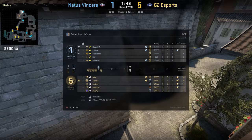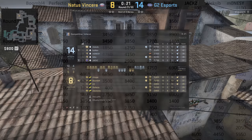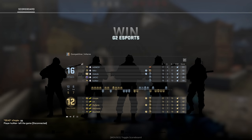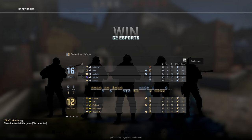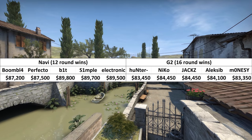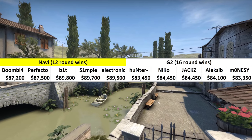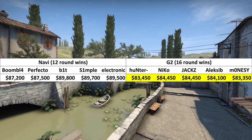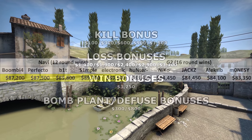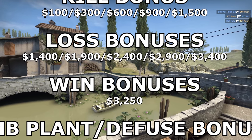Counting the money that each and every player earned was a long and laborious process, and I absolutely loved it. It isn't just the win and loss bonuses from every round, but also the $800 they start each half with, and having to decide whether or not the end-of-half bonuses count. But I counted it all, and the results were surprisingly interesting. It averaged out at $86,350 per player. I'm sure that $100,000 could be obtainable if it ran for 30 rounds and if the more profitable weapon types were used.